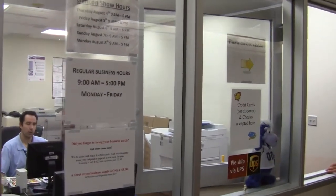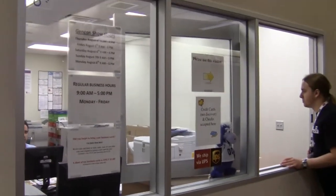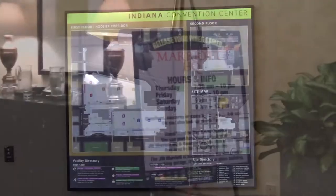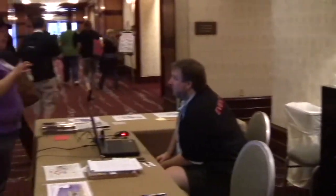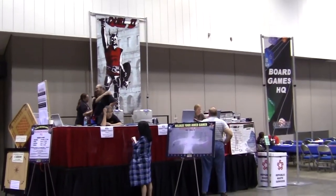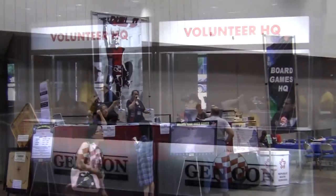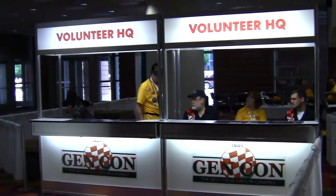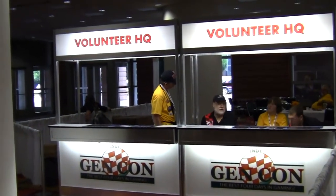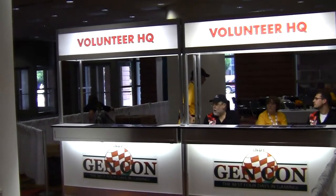There's a business center if you just need to print off a few more things for a game you're running. With things being so spread out, headquarters are set up in official hotels to help people out. Anywhere there's a large number of activities going, you'll usually find an HQ there. Volunteers at Gen Con are great and they're always friendly and willing to help. Find somebody dressed as a volunteer and ask them a question, and they can usually lead you to somebody who can help you even if they can't answer themselves.